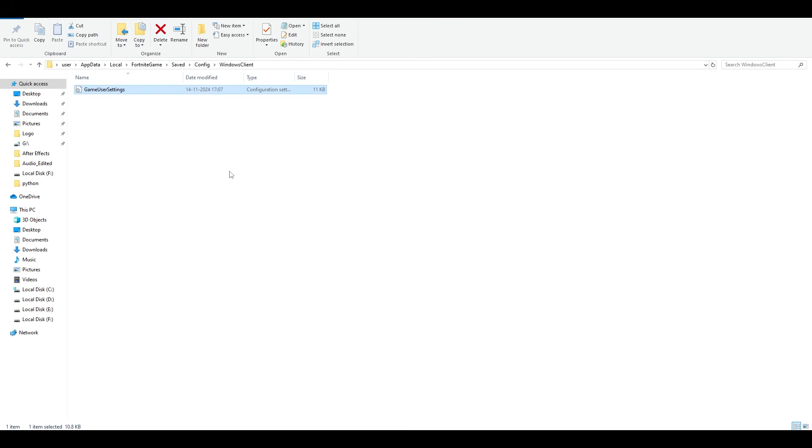Once you're in that location, select the config file and permanently delete it. When you open the Epic Games Launcher and launch the game, it will automatically recreate this file and freshly start the game. Don't worry — this won't delete your V-Bucks or skins. It's mostly focused on the visual and performance settings of the game, so it's safe to delete. It's suggested by Epic, so when you launch the game again a fresh file will be created.